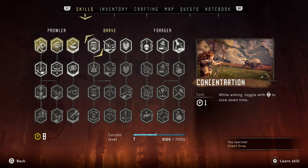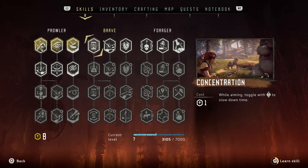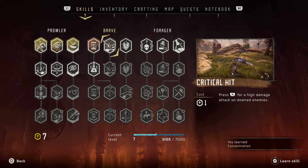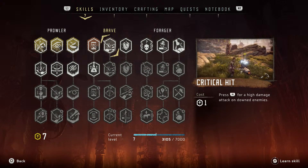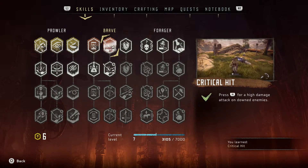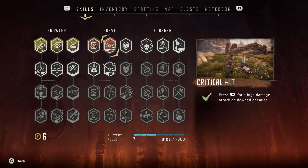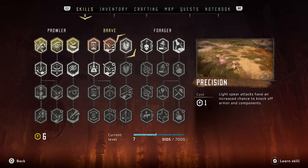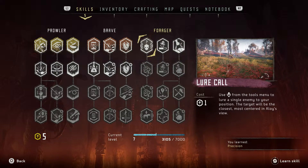Next up, Concentration — while aiming, toggle with the right stick to slow down time. I definitely could have used that in some of the prior videos. And Critical Hit — yeah, definitely could have used that, especially when we were taking down that big spider thing in the last video.